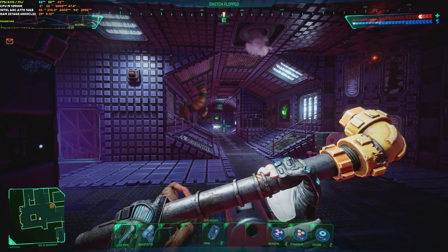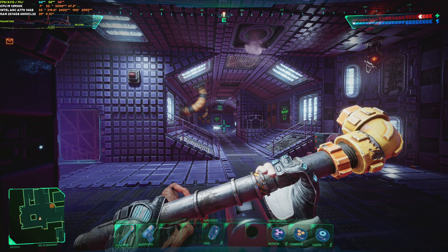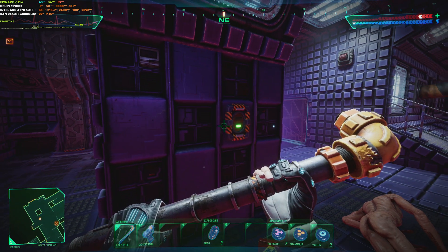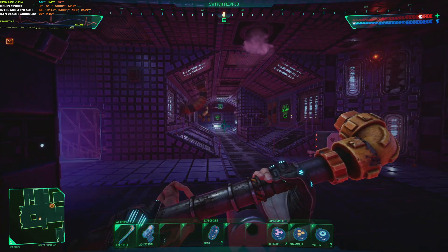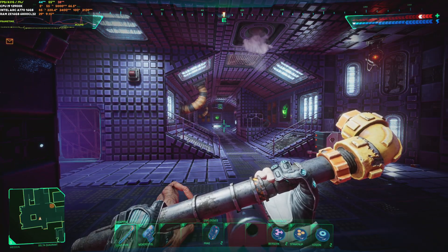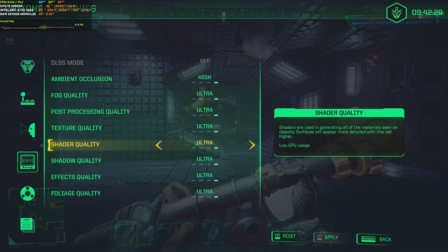Here we had 60 fps, but once you turn on the lights, look at this — FPS drops to about 43–44. This is mostly because of the post-processing effects, which we'll test in a bit. Turning on the lights again drops FPS from 60 to about 45, so let's quickly test some settings.